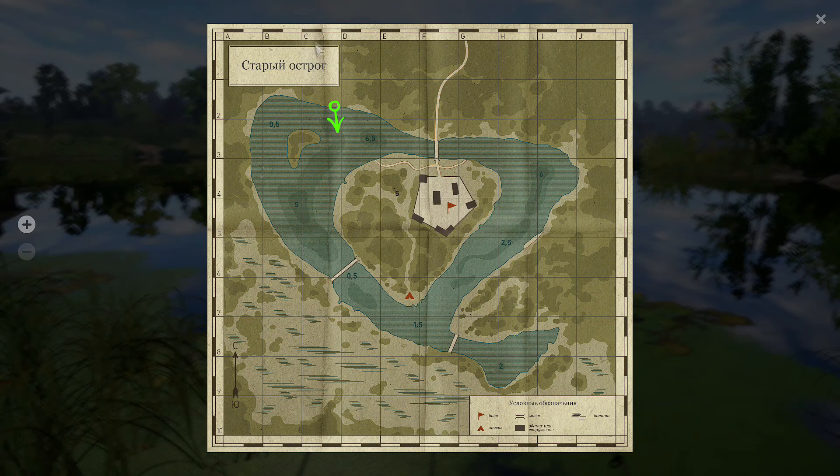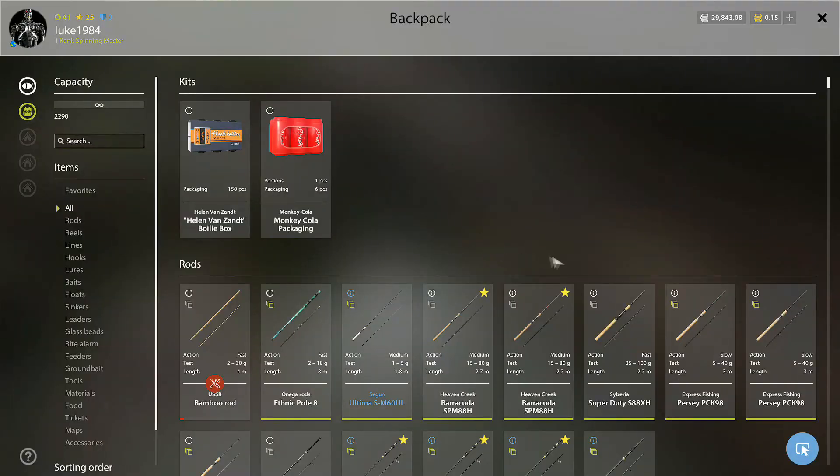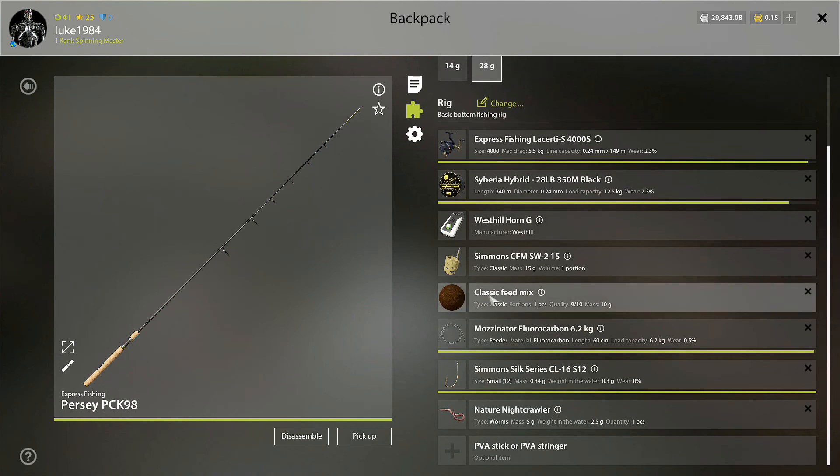I'll show you where it is on the map guys — it's clip seven. Really cheap, easy setup to do, just using standard cruising groundbait. I'm on the six kilo leader. I did drop down to the three kilo leader but I didn't see much difference.